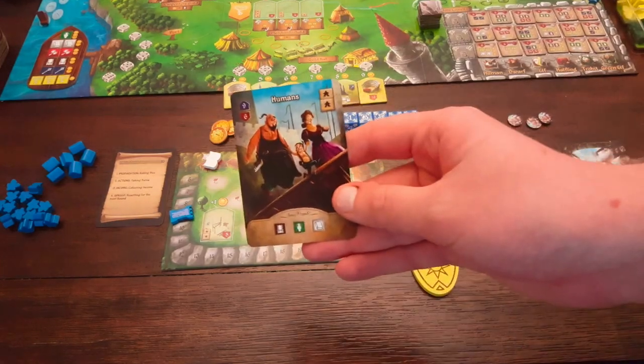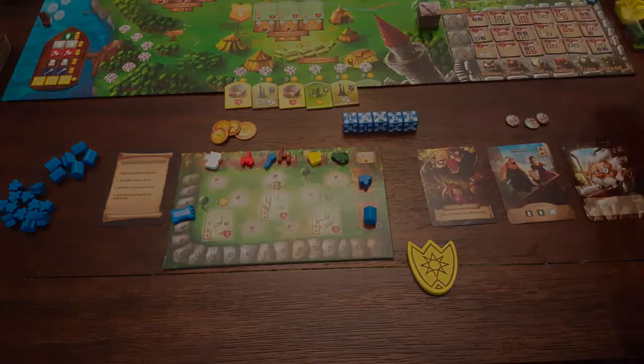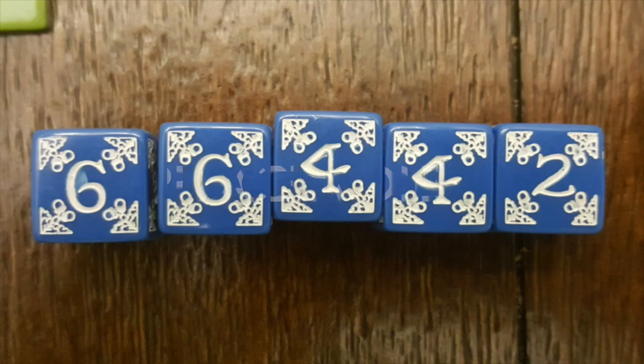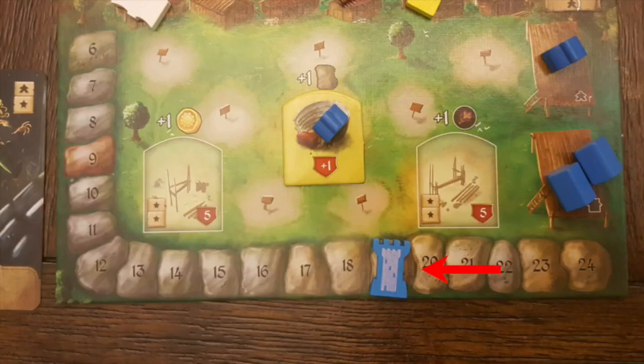Place a die, complete a settler's card, sell a building. In Rise to Nobility, the value on the dice that you roll determine where you can put those dice. And your reputation determines the maximum cumulative value of all the dice that you are allowed to play in one round.